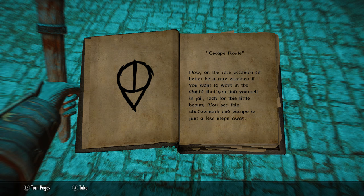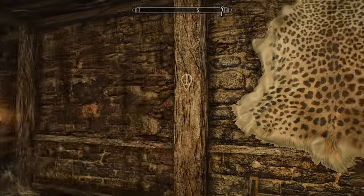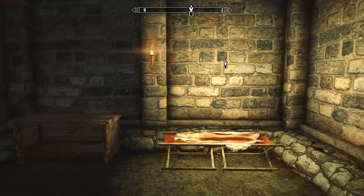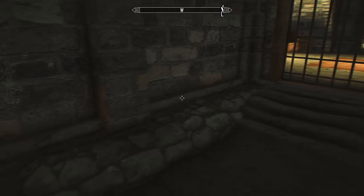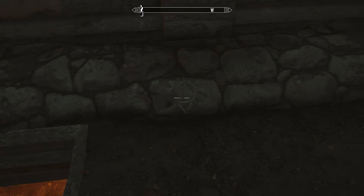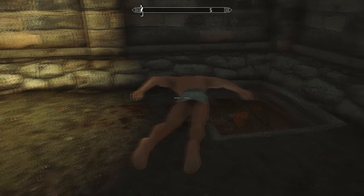On the next page we have the Escape Route mark. On the rare occasion — and it better be rare if you want to work in this guild — that you find yourself in jail, look for this little beauty. As the book tells us, this shadow mark is pretty much always found in jails. It looks like a hole with an arrow pointing down into it.